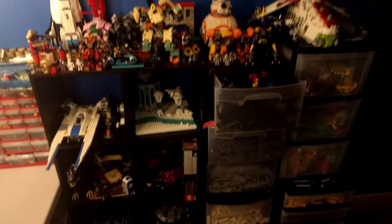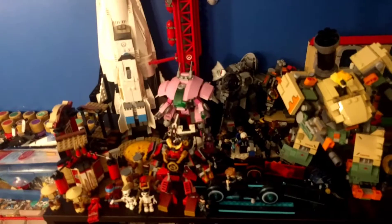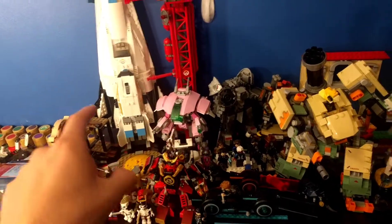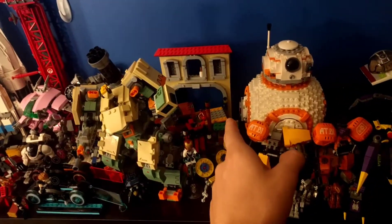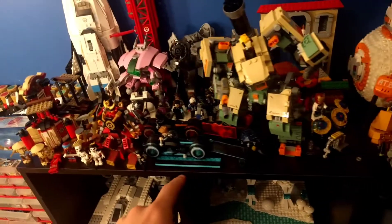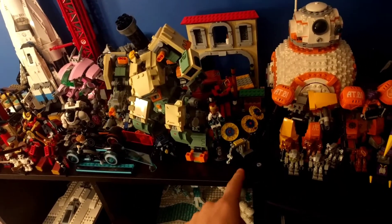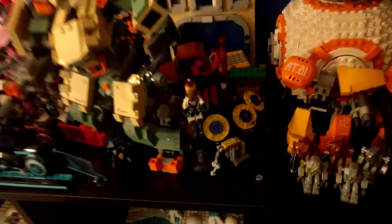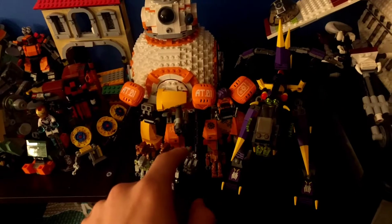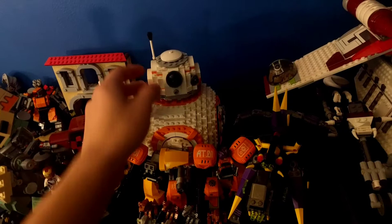Moving on to this mess of a shelving unit — I have some sort of structure so we'll start at the top and work our way down. Up here we got mostly Overwatch — all Overwatch. In the back we got some miscellaneous Ninjago stuff I should probably put downstairs in my Ninjago bins. We got Tron, a Pharaoh's Quest beetle that I built for my collection, Iron Man poly bag, and over here we got Exo Force — stuff I built for my collection and got for like $15 sealed, which was a steal.